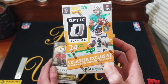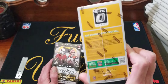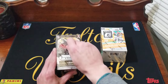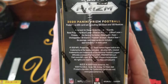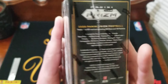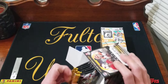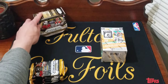On the Optic side we're looking for three blaster exclusive rated rookies — purple shock — and we'll be unwrapping six rookies or rated rookies. It'd be awesome to find a downtown insert; I've seen a lot of people get those out of retail. Prism doesn't have the option for really cool inserts, and you can't get autographs. The only hit is the mem card and silver holo — we usually get one holo per blaster box of Prism.